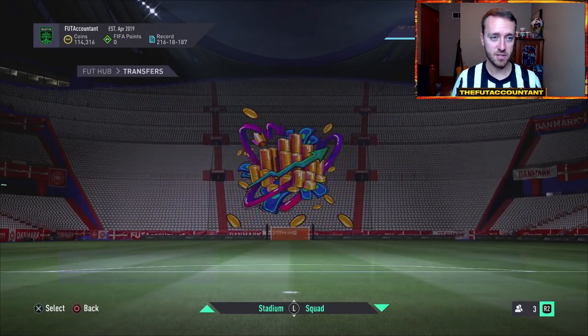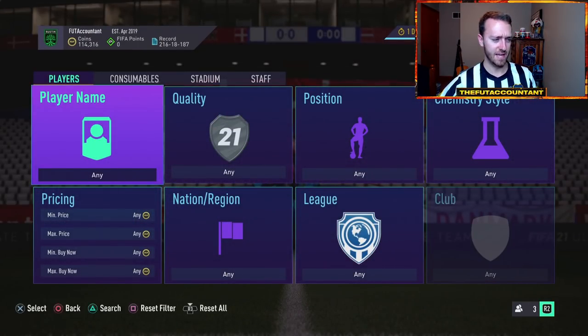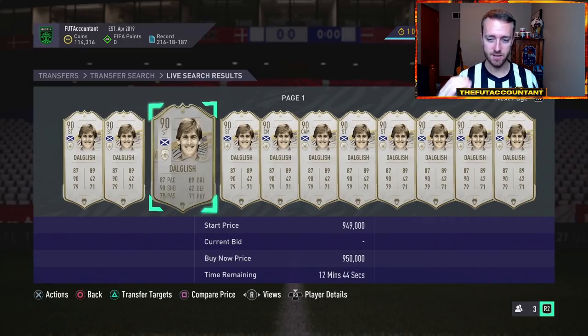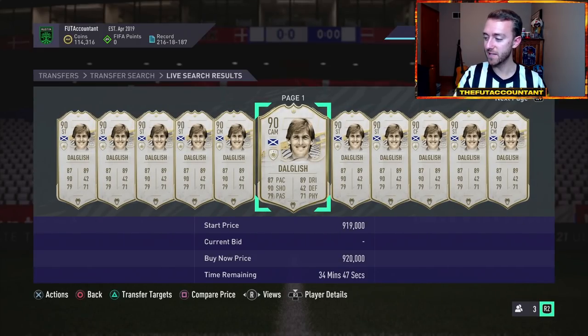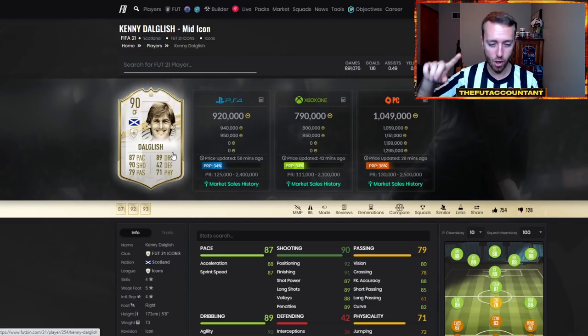That's nothing guaranteed — just theoretical thinking. But let's talk about some buy timing. There is a lot of stuff right now in this game that is down. I'm going to start off by talking about out-of-pack special cards and icons — specifically out-of-pack icons like this mid Dog Leash, because a lot of guys have sold off cards like this in the past two weeks expecting FUT Birthday.